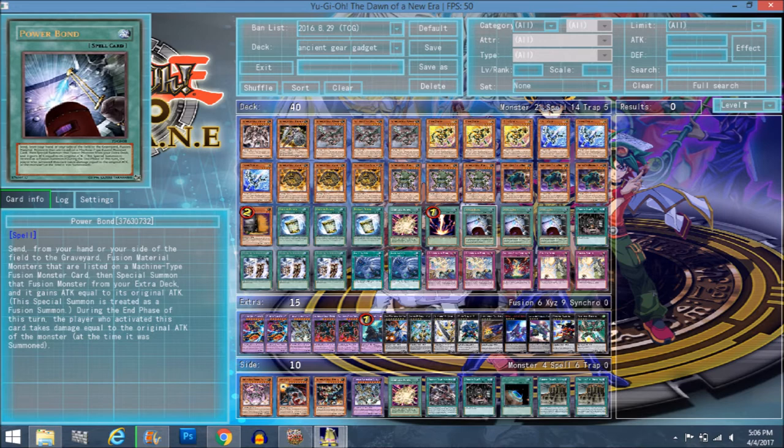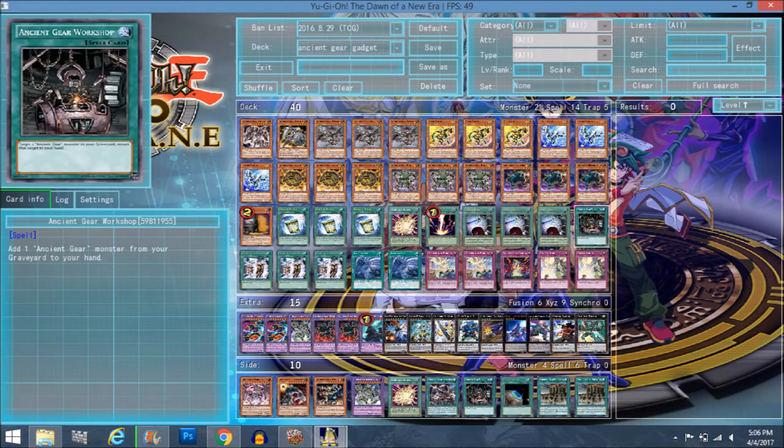The downside of Power Bond is that during the end phase, you take damage equal to the original attack of the monster at the time of summon. If you summon Ultimate Ancient Gear Golem, you're taking 4400; if you summon Howitzer, you're only taking 1000. Ancient Gear Workshop brings back your Ancient Gears from the graveyard. You don't have to play it, but playing it at one won't hurt, and Wyvern can search it. If you Machine Dupe your Ancient Gear Box and run out of Boxes in deck, you can search Workshop and then Workshop searches Box, and Box searches something else.